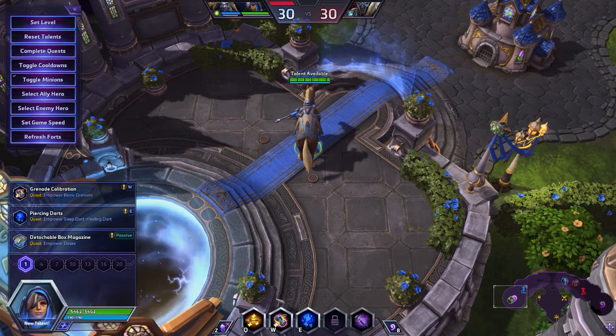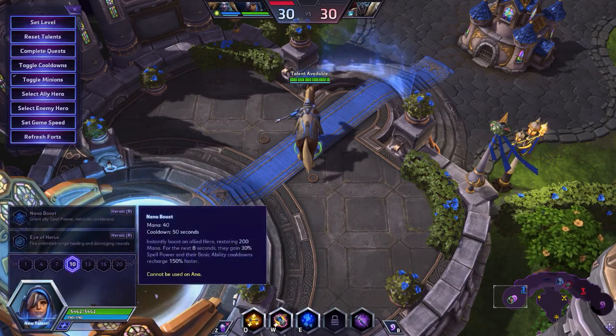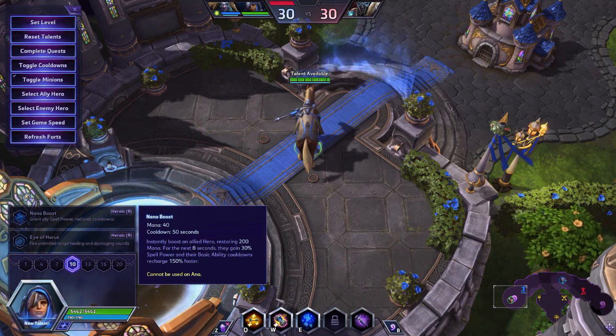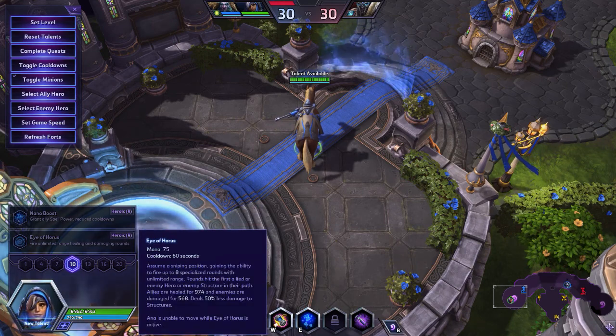Her first R is Nano Boost, which costs 40 mana and has a 50 second cooldown. She instantly boosts an allied hero, restoring 200 mana, and for the next 8 seconds they gain 30% spell power and their basic ability cooldowns recharge 150% faster.